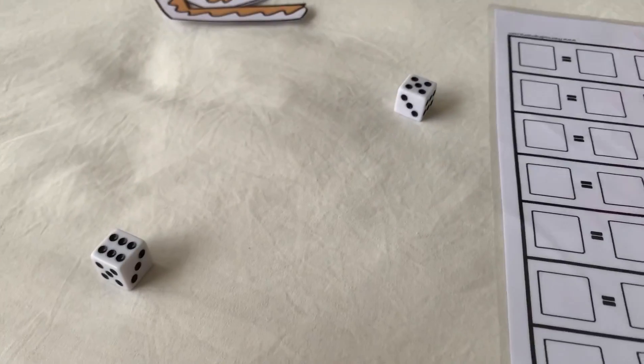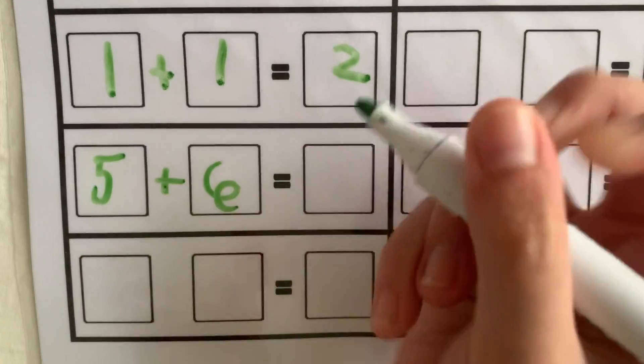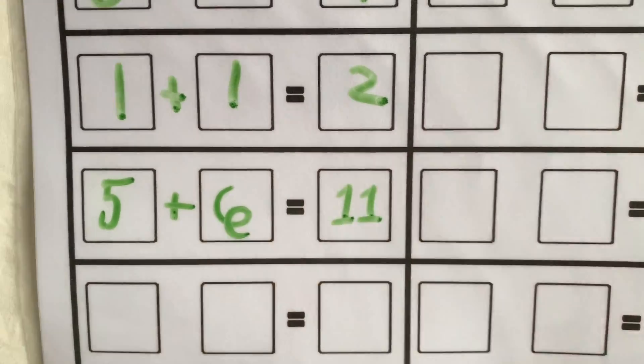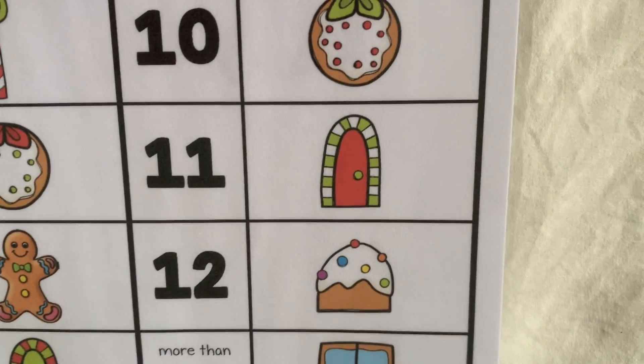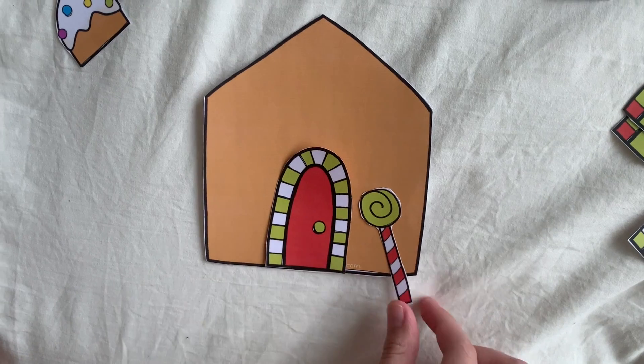Five and six. Five plus six equals eleven. So that means I get a dwarf. Santa, look at the house — so cute!